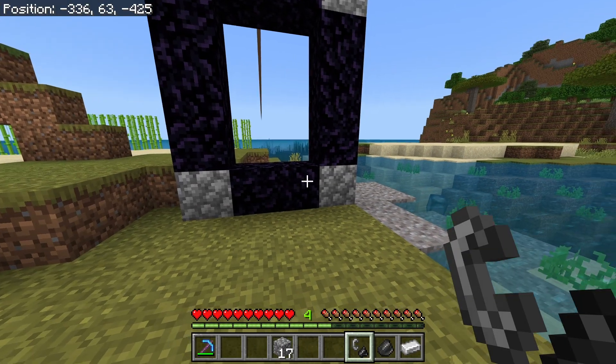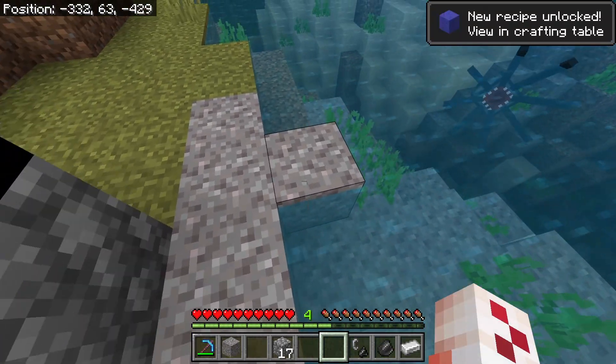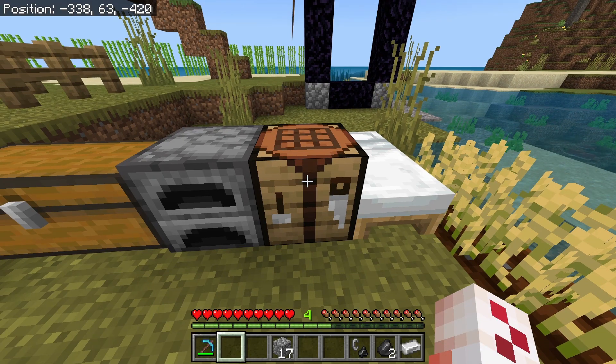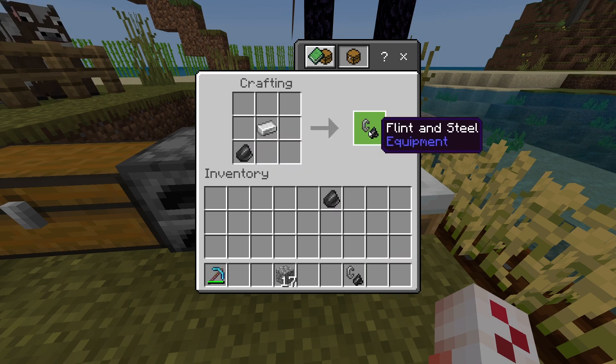Now all you need is a flint and steel. To make a flint and steel, you'll need flint, which you get from gravel — simply mine it and you'll have a chance of getting it. Then you'll need one iron ingot. Open your crafting table, place one iron and one flint, and that will make your flint and steel.